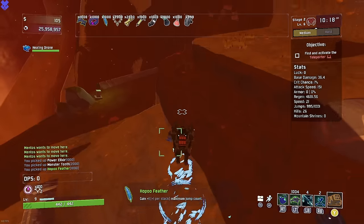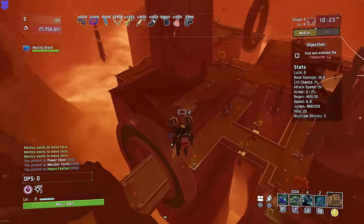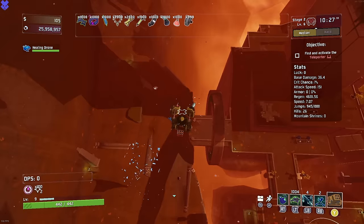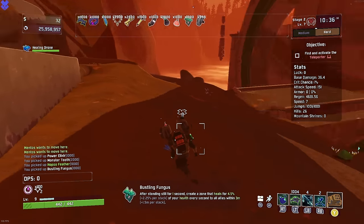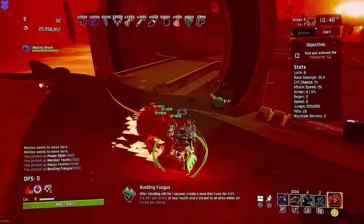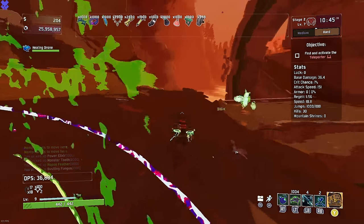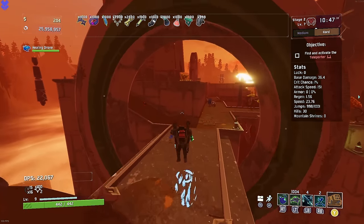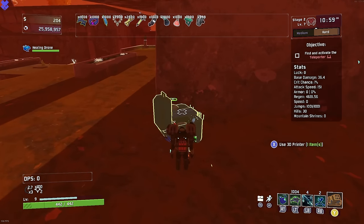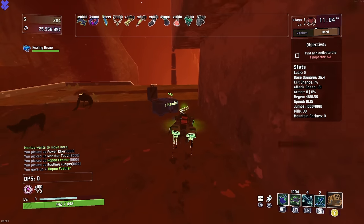Oh, you love to see it! One of my favorite things — having a bunch of Hopoo Feathers right at the beginning of a run. You can just go anywhere. And we get Bungus — there it is! The whole field, almost 2,500 health coming from the Bungus. That will reach the entire map — that's wonderful.